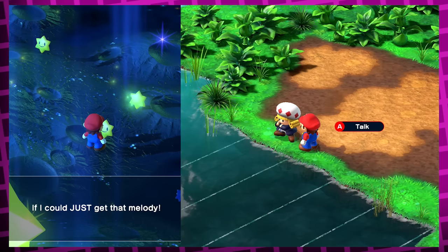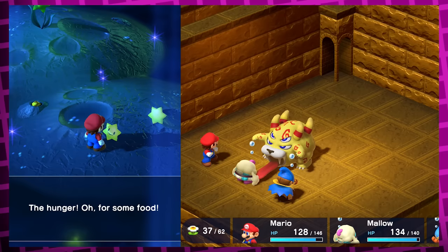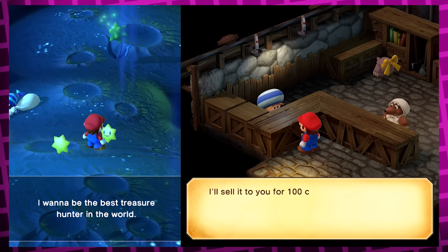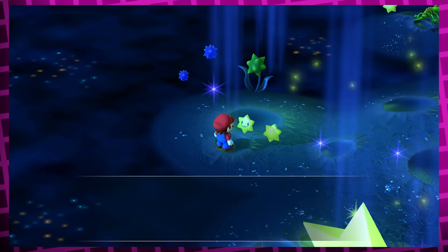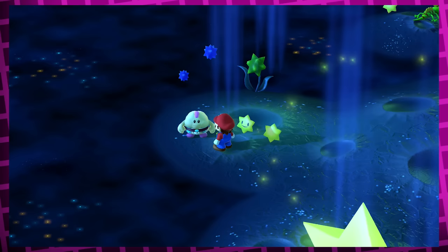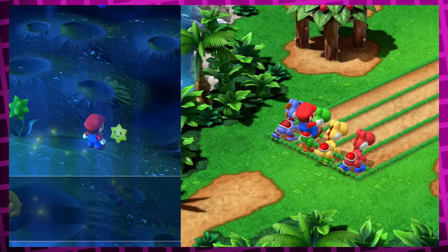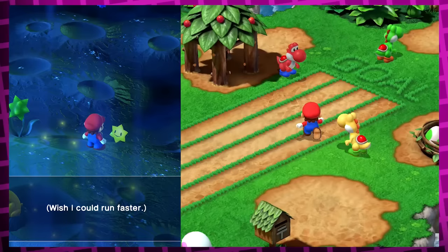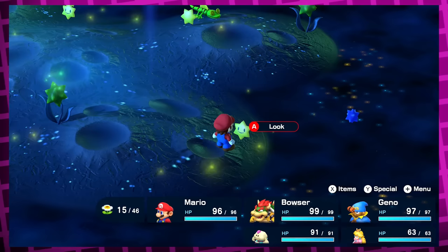'If I could just get that melody' is from Toadofsky, the musician toad in Tadpole Pond. 'The hunger — oh for some food' is from Balom, the boss that is constantly talking about being hungry. 'I want to be the best treasure hunter in the world' is from the treasure hunting toad in Moleville. 'I hope I become famous' is from Punchinello, the bomb maker boss obsessed with being well known. 'I wish I weren't such a crybaby' is obviously from Mallow, who even scolds you for reading his personal wish and then comes out to say sorry. 'I want to be a world-class baker' is from Chef Torte in Marrymore. 'Wish I could run faster' in parentheses is from one of the Yoshis on Yoster Isle, probably the green one Mario can ride since that's the only one he can understand without a translator.